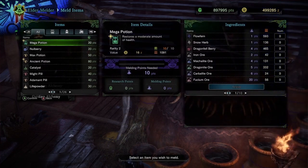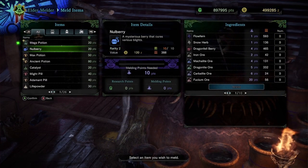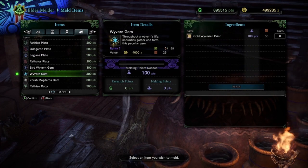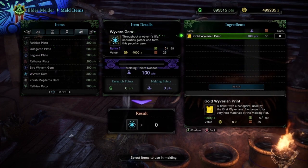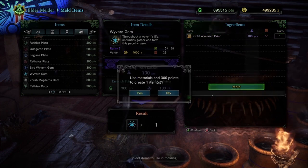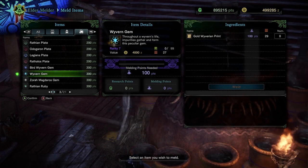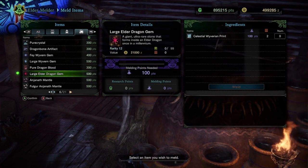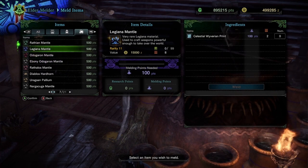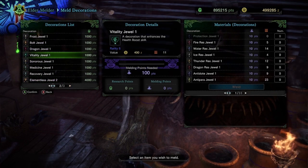Next, look at the Elder Melder — the best place for obtaining rare items and materials. For example, the Wyvern Gem is a rare drop, so rather than fighting a monster and praying for RNG to bless you, you can just get it straight from the Melder. There are also some unique decorations in there, so be sure to check them out.